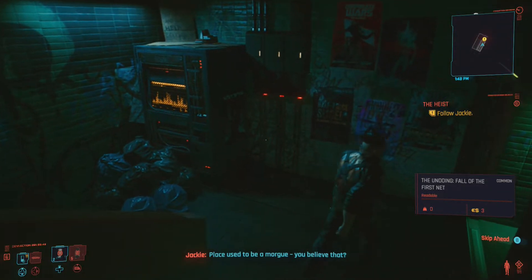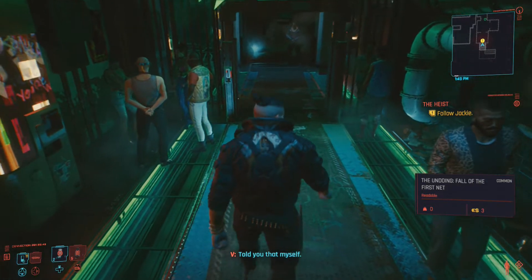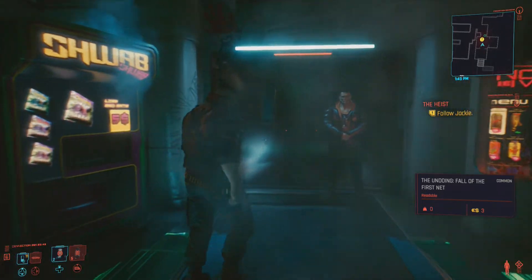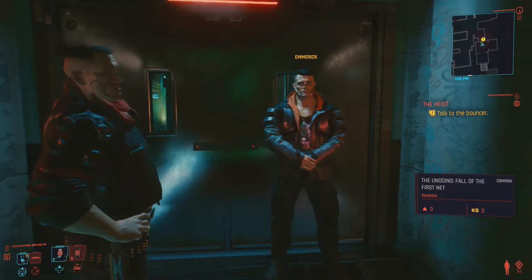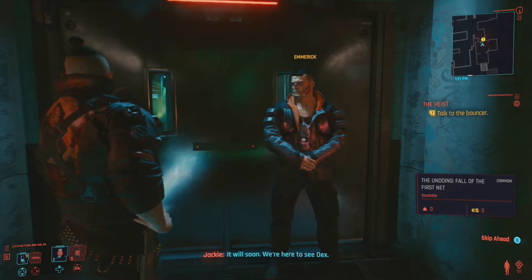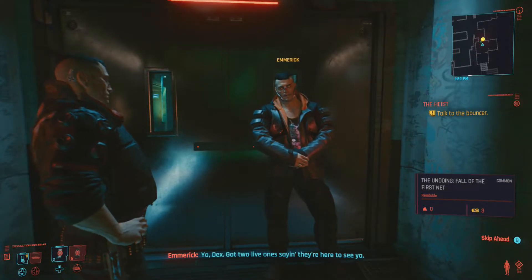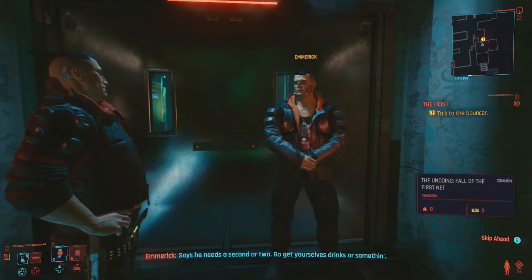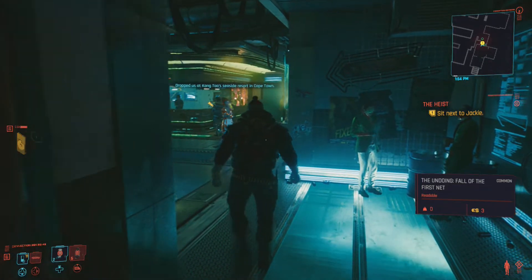Entering a new area - Afterlife. It looks fun. Place used to be a morgue - believe that? Damn. Really Jackie? You told me that yourself. A morgue - that's interesting. And who am I to you, clown? Name's V, this is Jackie Wells. Is that supposed to sound familiar? It will soon. We're here to see Dex. Got two live ones saying they're here to see you. Says he needs a second or two - go get yourselves drinks or something. He seems like a nice guy.